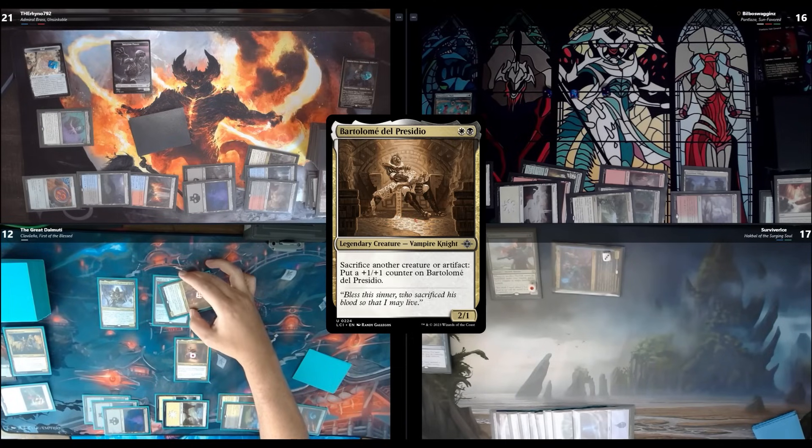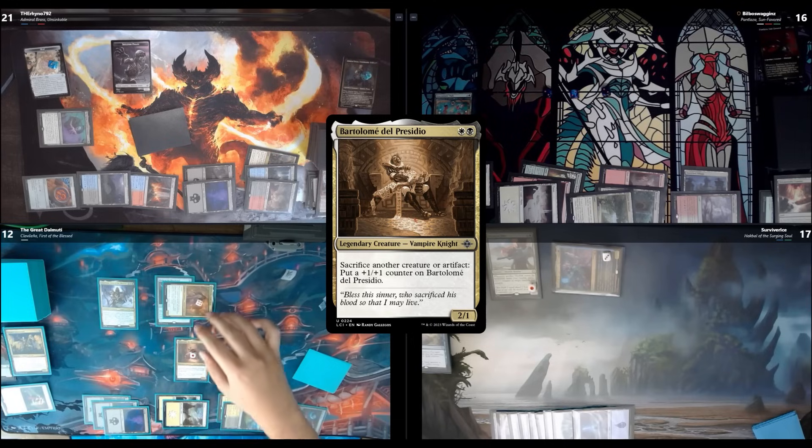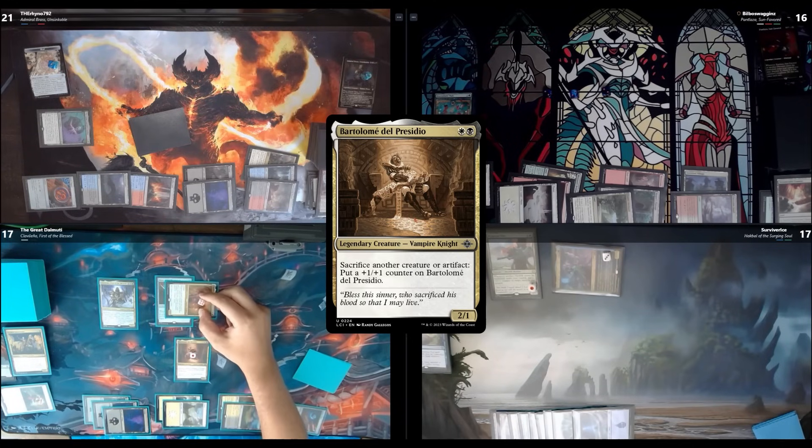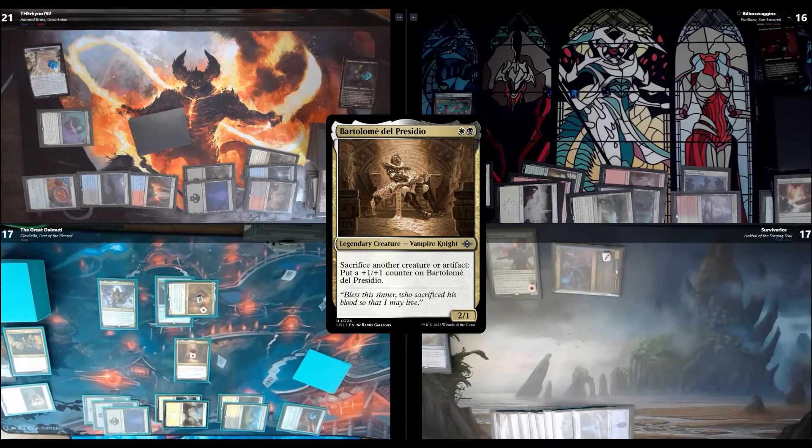I go to combat and attack with Olinda, triggering Clavileño's ability — she becomes a demon with the death trigger text. I swing at Spencer. Spencer takes 5 and I gain 5. Olinda gets another three +1/+1 counters. She's now an 8/8. Upkeep, draw.